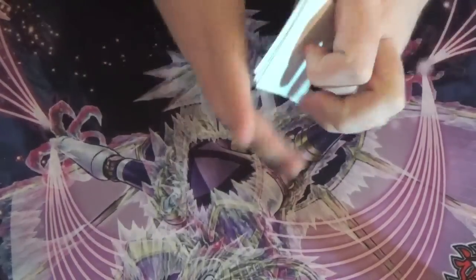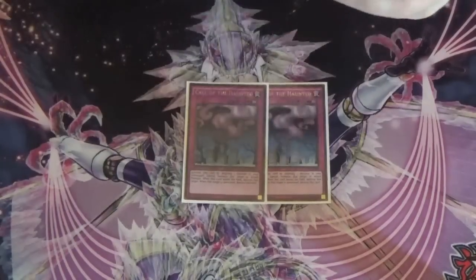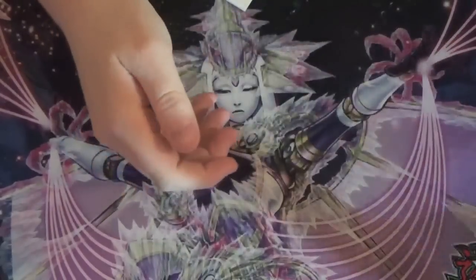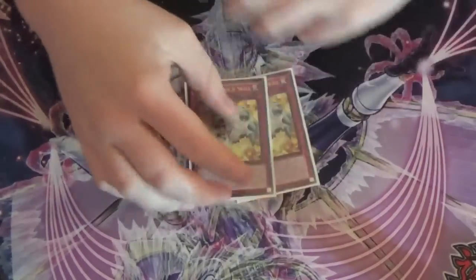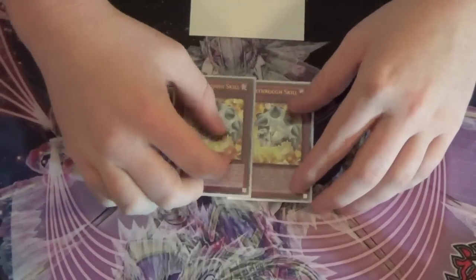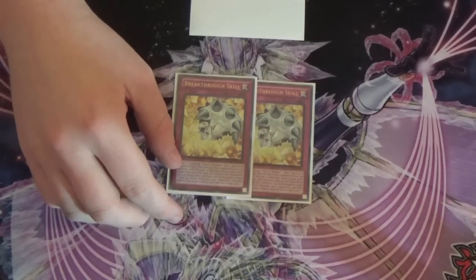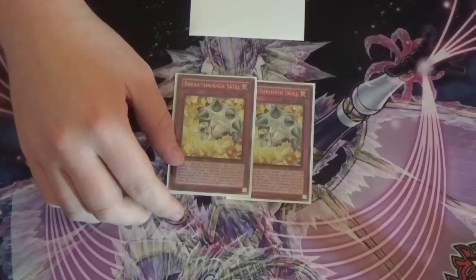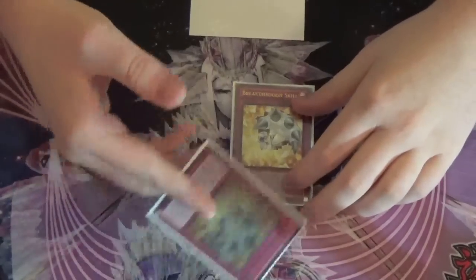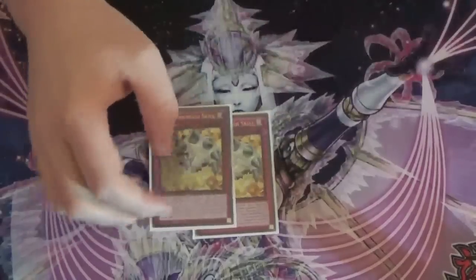Then we play five traps. Double Call of the Haunted — I tried three and three was good, but there were a lot of times where I saw it and it was just dead, so double seems to be working fine. Then we play double Breakthrough Skill. I like Breakthrough Skill over anything else right now, especially in Shaddolls, because we're not playing Vayler. It comes in clutch — it really stops anything. If you have a play you can get over a Dolkka or a Draco, and if this is in your grave you can stop their entire follow-up play.